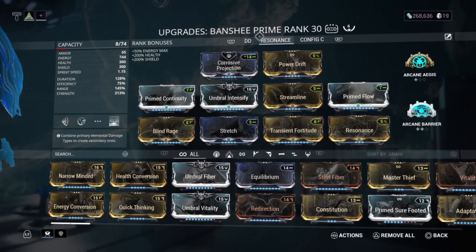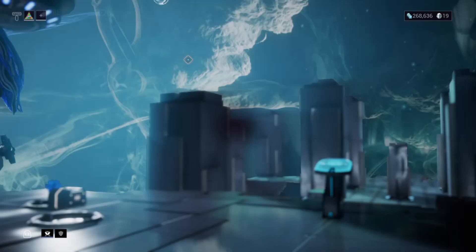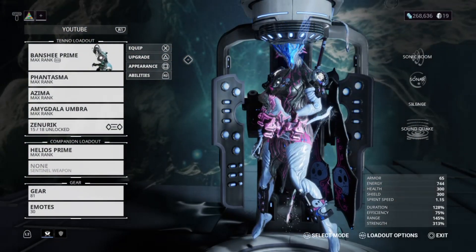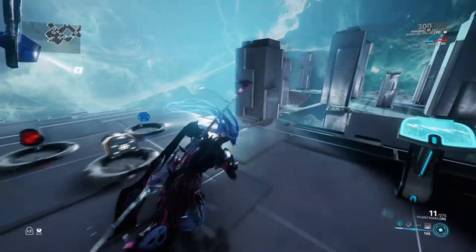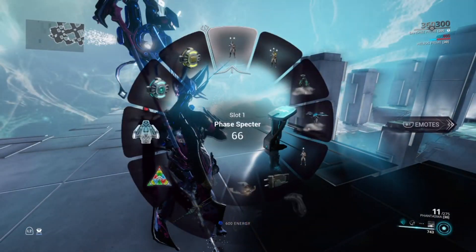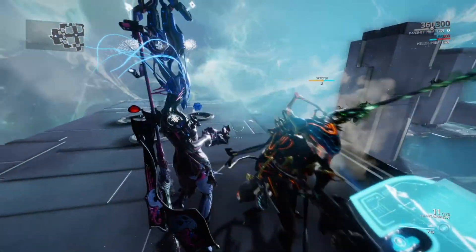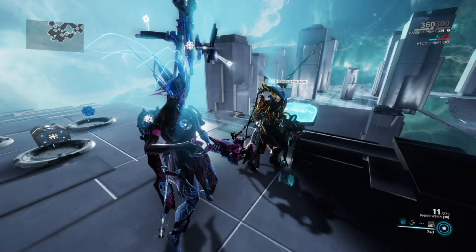One thing about that build is you need a Trinity to feed you energy, so you won't run out quickly because this build spends a lot of energy. You can also use a Trinity Specter.